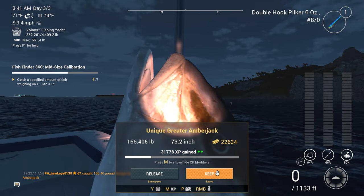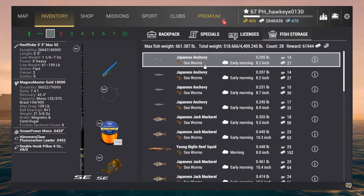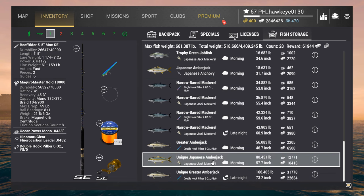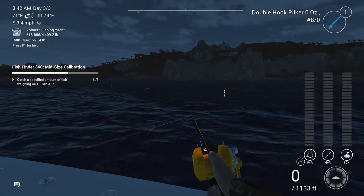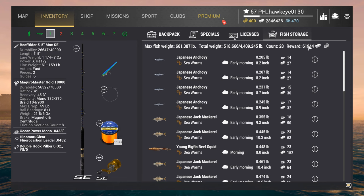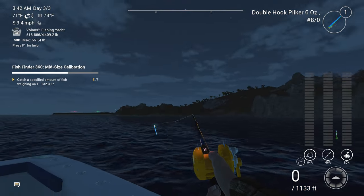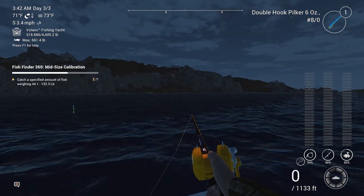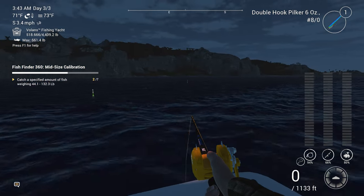I'm going to end up having to do this off screen, but I did manage to catch two uniques here, guys. In one little session we got a unique Japanese Amberjack and a unique Greater Amberjack. So we didn't do bad at all — not bad at all. We didn't get a lot of cash, but then we were going after small species early on. Well, we'll keep at it — I might have to bring you back with another episode. But anyway guys, as I always say: aim straight, cast far, and have fun. I'll see you later, bye bye.